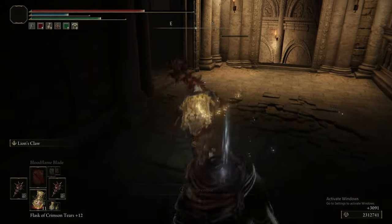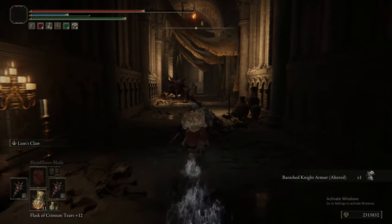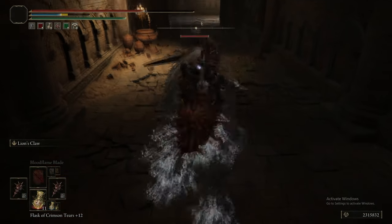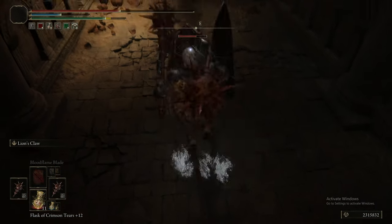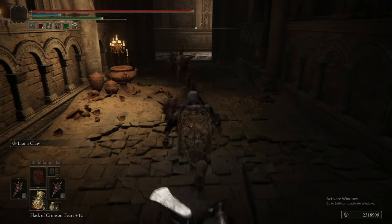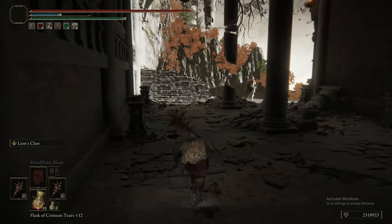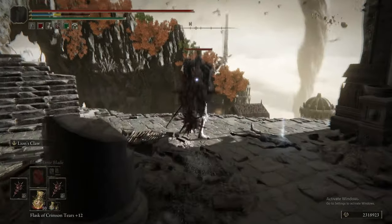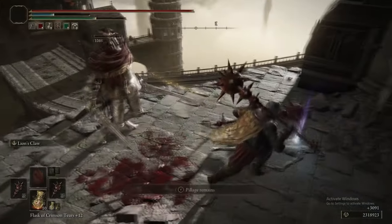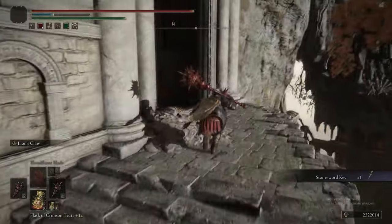We head back to the Dragon Temple, fighting Banished Knights as if they mean nothing — Lion's Claw, Jumping L1, Riposte: free. Literally free. They're not a threat. The Riposte is a crutch. We're wandering around this area picking up items on the top floor, then going down to the ground floor and progressing on. Last thing we picked up was a Stone Sword Key — you really don't need any more of them at this point, but the game keeps weighing you down with them.